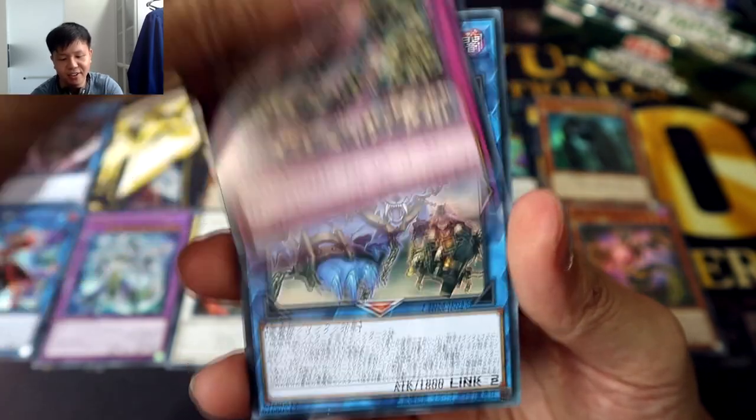Crusher Run — this is obviously for Infinite Ignition, so cool. And another Ragea. Moving on to our final pack of Chaos Impact.